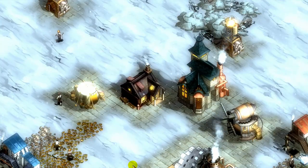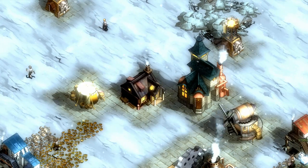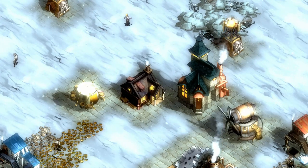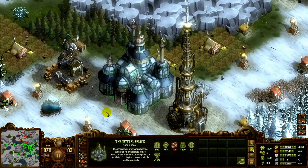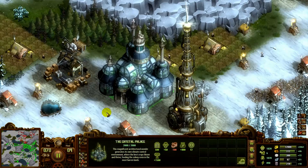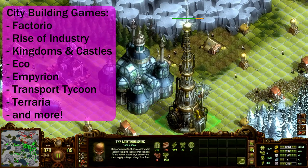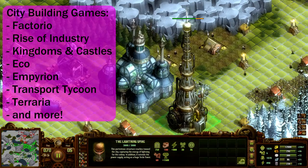The final buildings to look at are housing: the tent, cottage, and stone house. Before I get there, I want to mention that I'll be covering the math behind these calculations in another video, and I'll be covering wonders separately. If you're interested in either topic, or in city building games in general, hit that subscribe button — it'll be your best way to find the videos later.